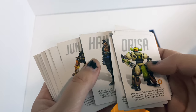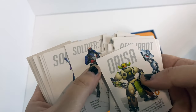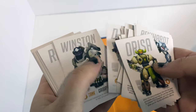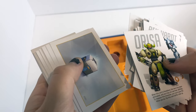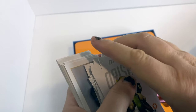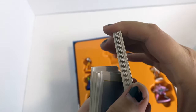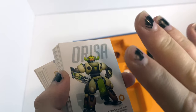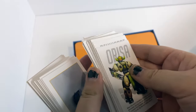I'm not expecting any Echo. Hanzo, Junkrat, McCree, Mei, Pharah, Soldier 76, Sombra, Symmetra, Torbjorn, Widowmaker, D.Va, Winston, Lucio, Mercy, Reaper, Tracer. No Bap or Sigma. This is before the release of Baptiste or Sigma. So no Baptiste, Sigma, or Echo — who are the three most recent heroes. That's just how it goes.